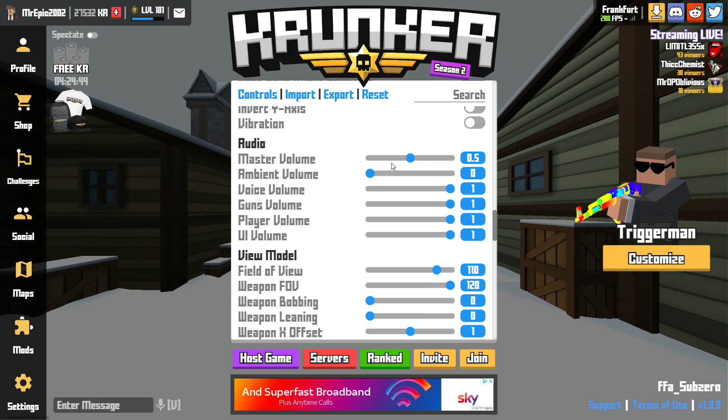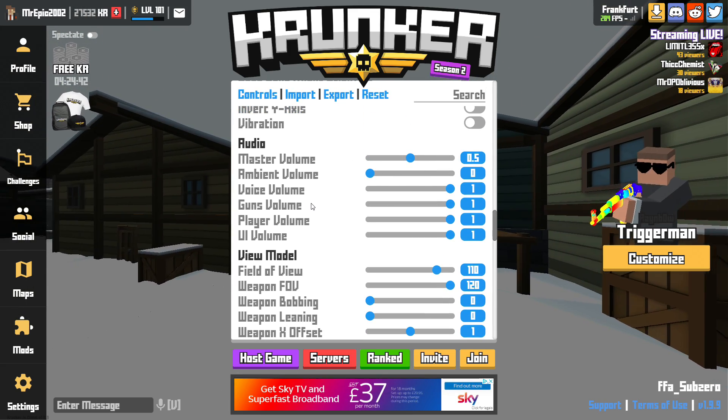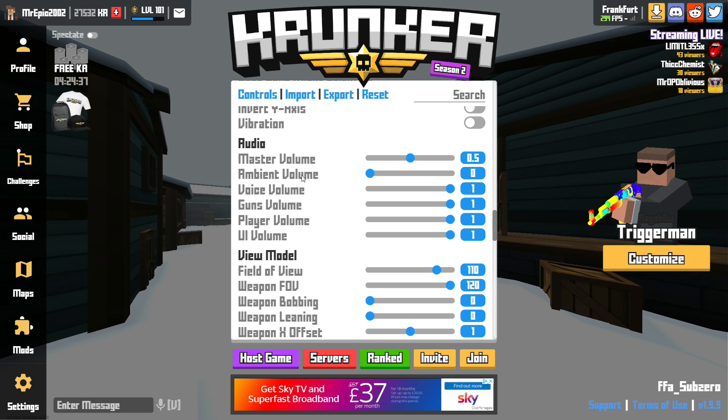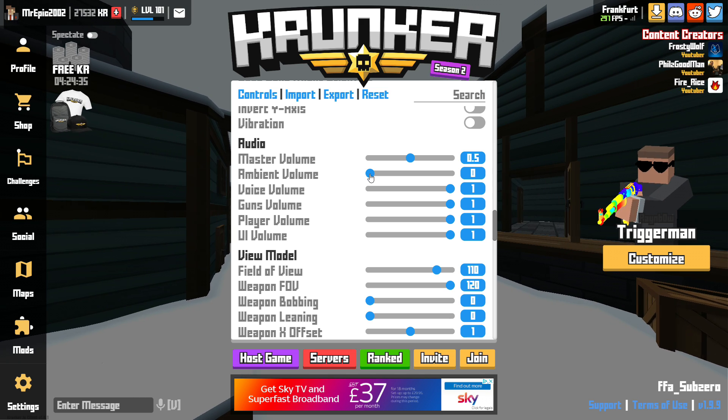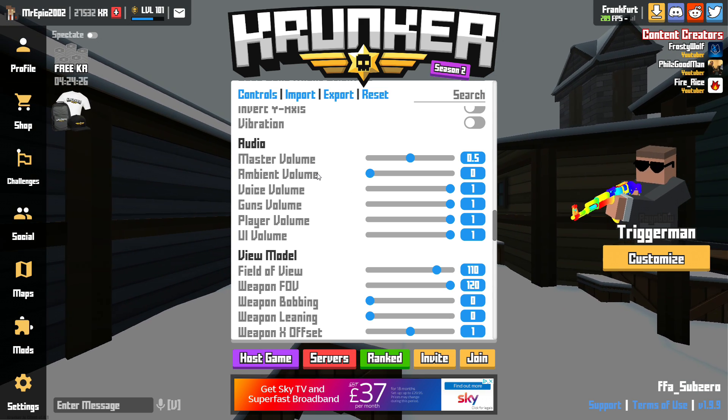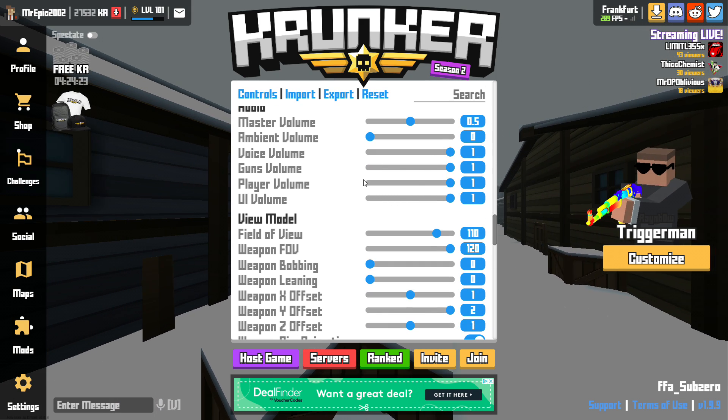Master volume 0.5 — I find that on 1 everything is just really loud, so putting it on 0.5 makes things a lot quieter. Ambient volume on zero — I do this to make sure there are no background sounds, for example wind or music in some maps. All the others are on 1.